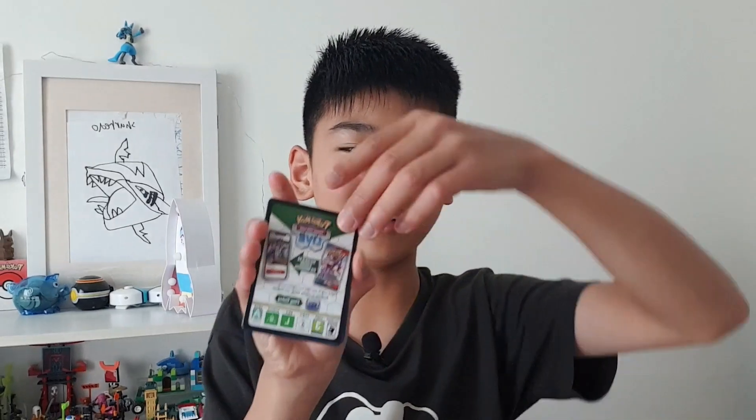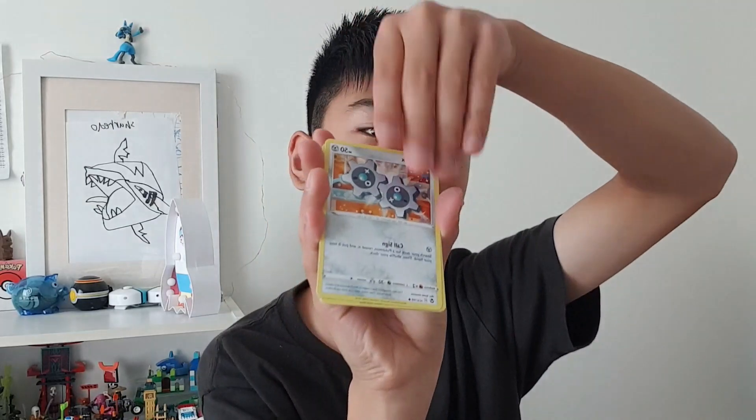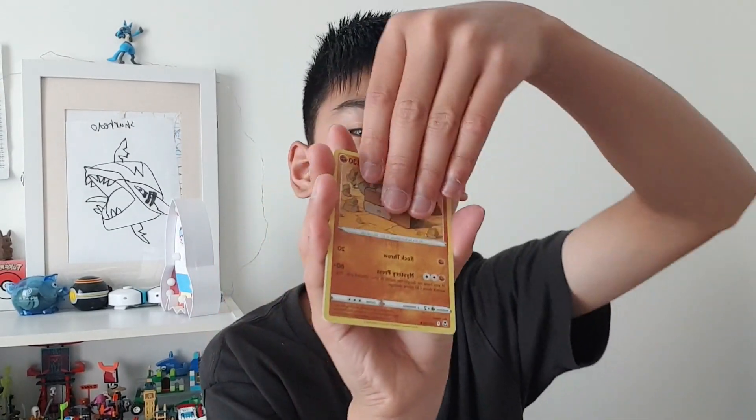Now the last one! Okay, I think hopefully there's something good here — oh, something good, it could be in the last pack. We got a Water Energy, a Murkrow, a Worker, a Sunflora, a Rattata, a Fletchling, a Druddigon, a Clinging, a Stunfisk, a Stonjourner, and there's a Holo — yeah! A Crobat Holo!